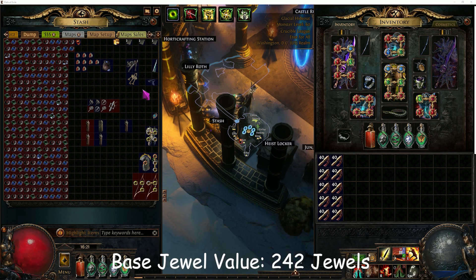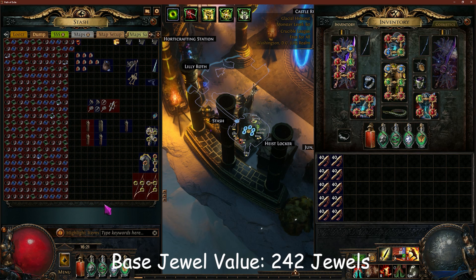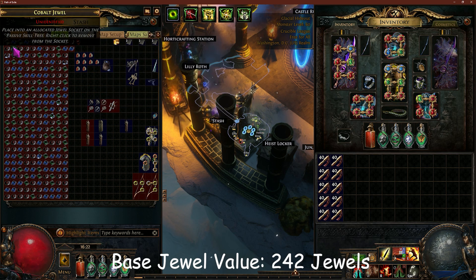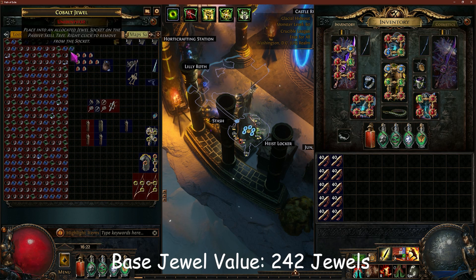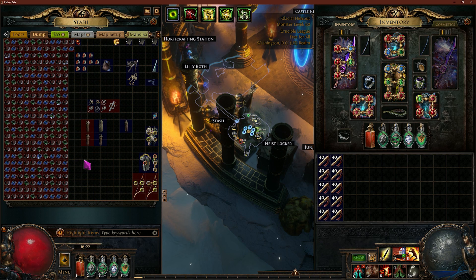I have been saving up jewels for a while. I have a quad stash tab here, my dump tab, and this has 10 rows of jewels plus 2 extra. That's just what I found in the most recent map. I started saving them - not at the beginning of the league, but for a bit - and I don't go out of my way to pick these up. I was curious if what I was doing is even worth it.